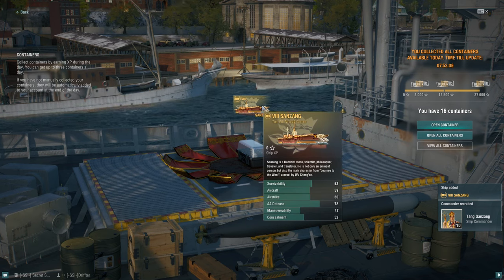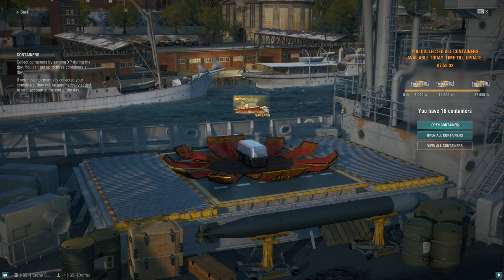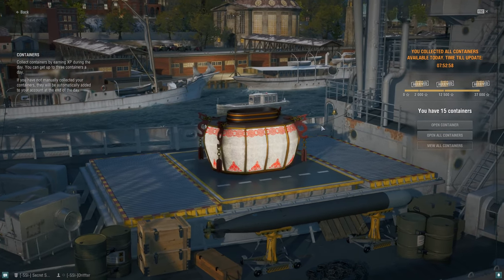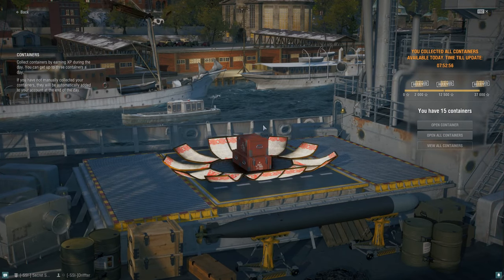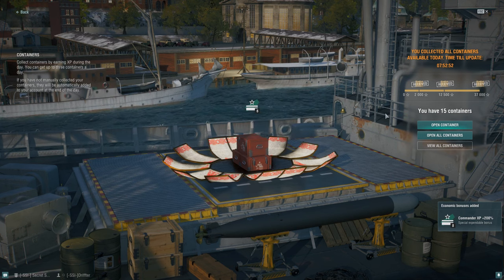The San Zing aircraft carrier! That just made the money right there. If I pull anything else that's a bonus. Eight commander XP 200 percent.